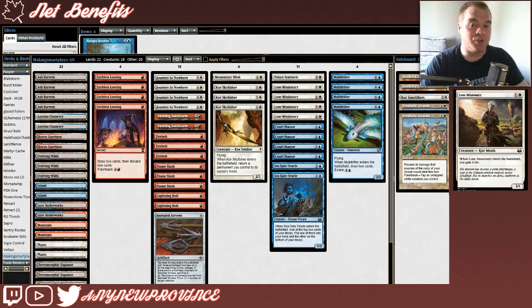We're also running Lone Missionary, which costs 1 and a white for a 2/1, and when it enters the battlefield, it gains you 4 life. The first time you trigger this ability it probably doesn't feel that great, but it does allow you to get value off of your other creatures that recur permanents. You're hoping to just keep gaining life, get out of reach of your opponent's aggressive threats or burn spells.